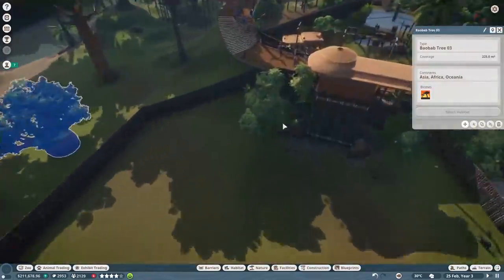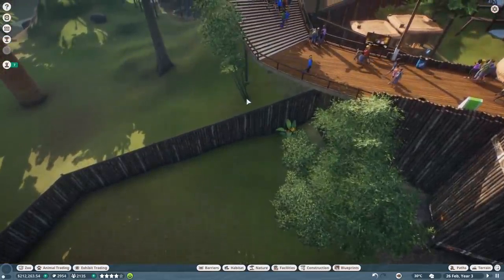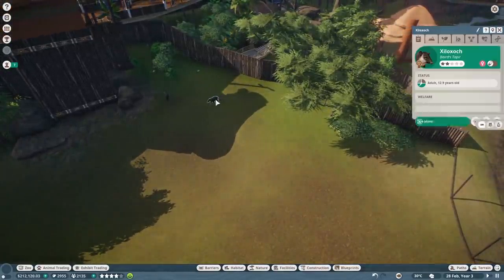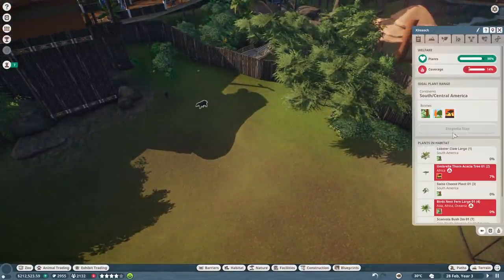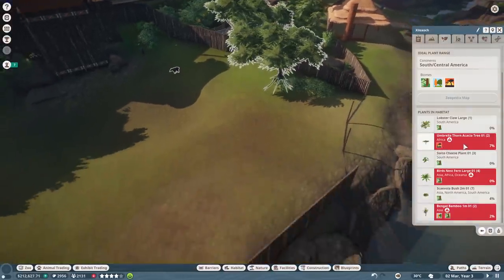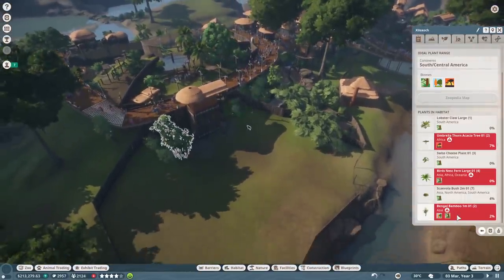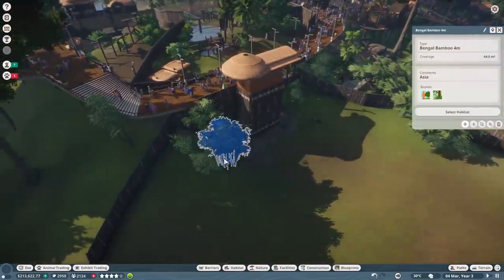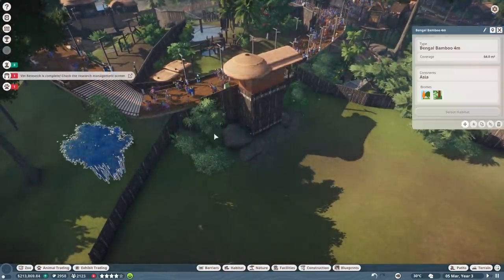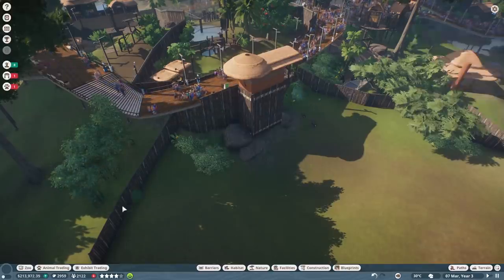Let's get rid of a few things - we can put them elsewhere, they just can't be over their enclosure. A few things that they don't like remaining. The umbrella thorn - I think that's this thing here. Oh yeah, it highlights it for you if you hover over it. That bush there apparently isn't in their natural habitat. Let's get these remaining ones moved out of here - we can move these over here temporarily and decorate the rest of the park with them.